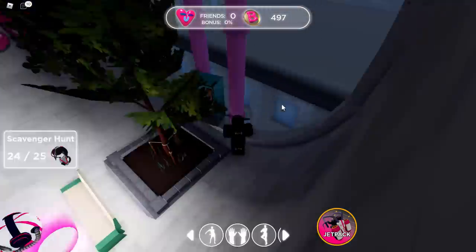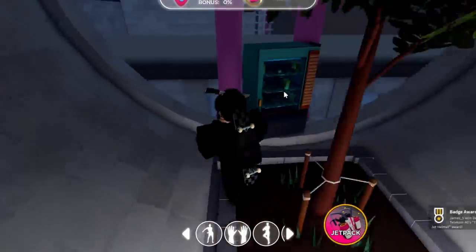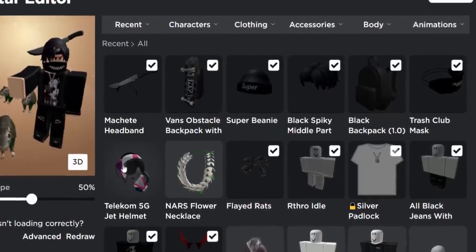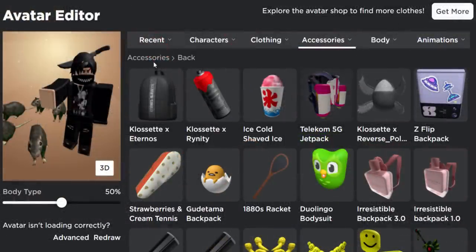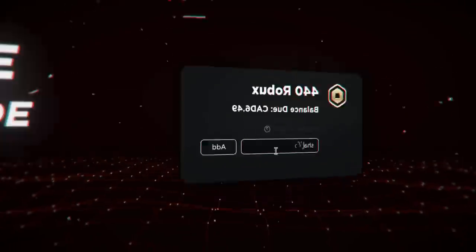Finally guys we finished it! Let's go and collect it. We should get the badge — that is how you complete this scavenger hunt. I don't know if it's worth it or not, but that's how you do it anyway. Over on my avatar editor we got the helmet. If you go into accessories and back accessories, this helmet actually matches the jetpack. That's pretty much it — that's how you get it. If you enjoyed this video make sure to leave a like and subscribe. Thanks for watching and I'll see you guys in the next one.